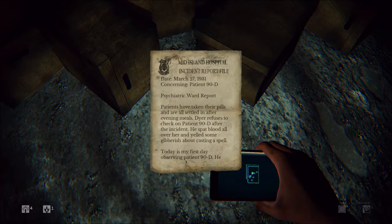Mid-Island Hospital incident report, file date March 27th, 1931 — I can't quite tell. Concerning Patient 90D, Psychiatric Ward Report. Patients have taken their pills and are all settled in after evening meals. It sounds like a rhyme — it's like a poem.